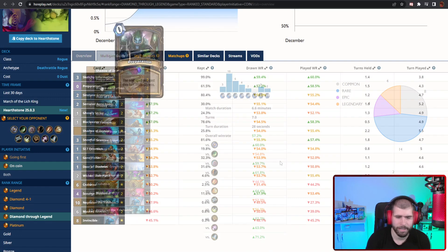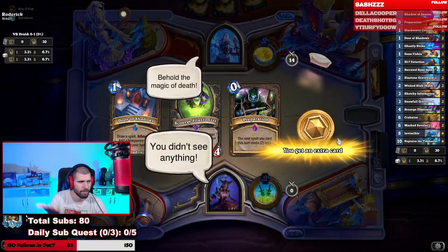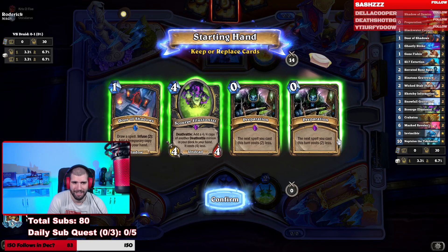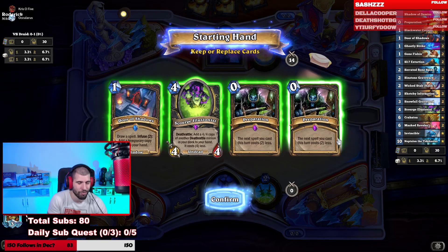So keep that in mind. This is what the mulligans look like, and overall that's it for the deck. Hope you enjoyed the guide. Now let's check out some of the games with it on my last coaching session. The Mage skin sounds like it's coming from another game or something, same with the Druid — it's so different.